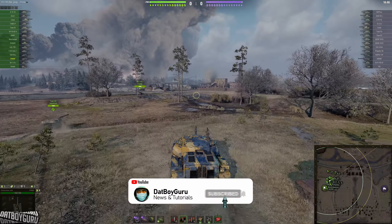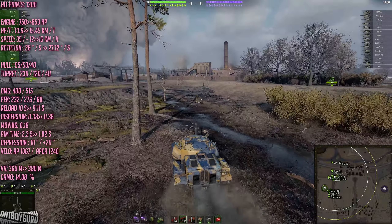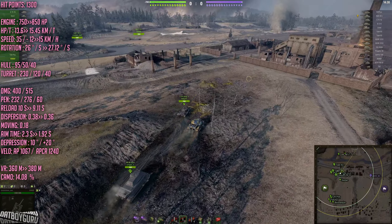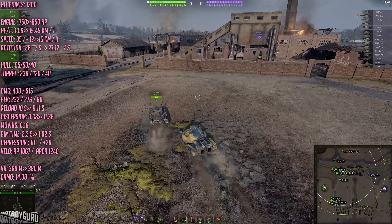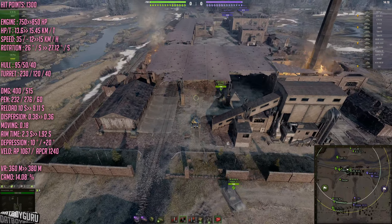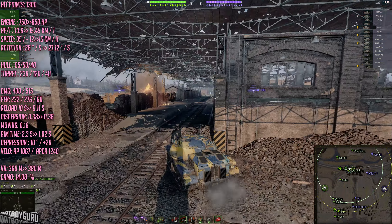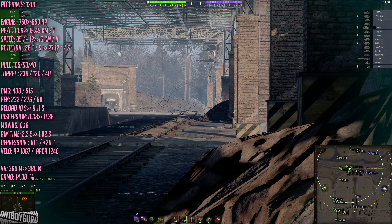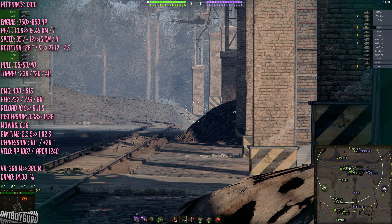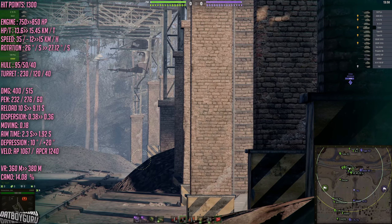This tank has been in super test for quite a bit, then went through a couple of iterations before it was finalized and added to the live server as one of the loot box tanks. A lot of its stats were buffed, including engine horsepower — 100 horsepower was added. The power-to-weight ratio increased from 13.6 to 15.45. Reverse speed went from 12 to 15 km/h. Hull rotation speed increased from 26 to 27.12 degrees per second. The reload time was buffed from 10 seconds to 9.11 seconds — almost a full second reload buff.